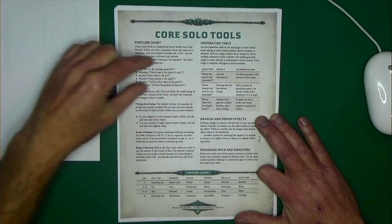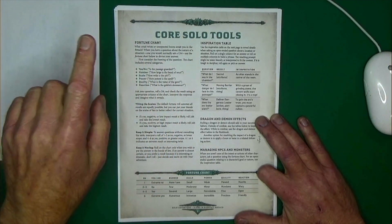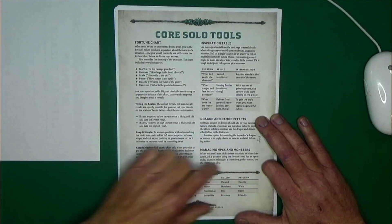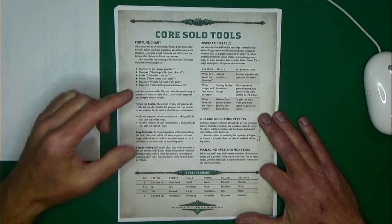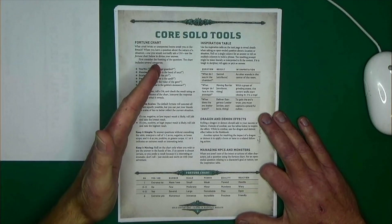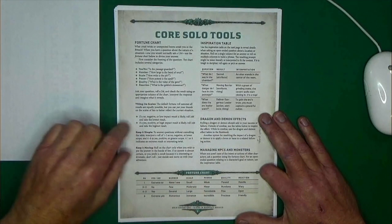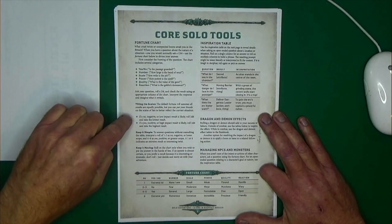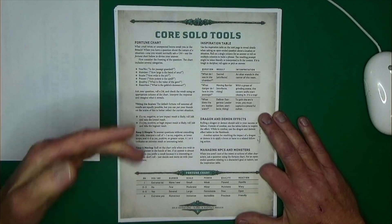They give you some really brief examples, like 'is the passageway guarded?' — that would be a yes/no question. Then we get into what they call tipping the scales, which is rolling on the fate chart with advantage and disadvantage — a little bit like how Mythic uses the chaos factor. Maybe if things are going really bad for your character at the moment, you roll with disadvantage, and if things are going good, you roll with advantage.